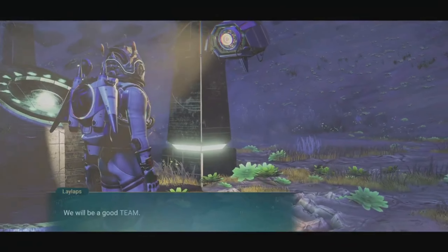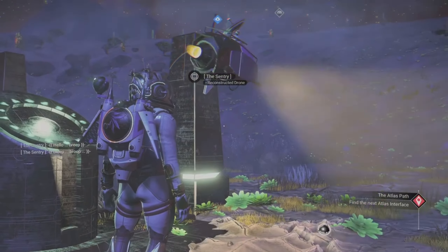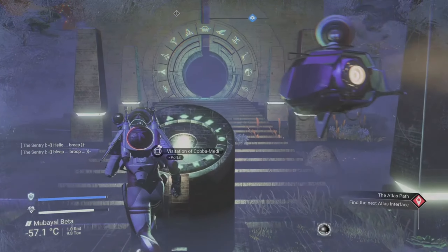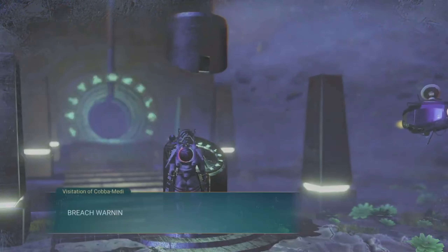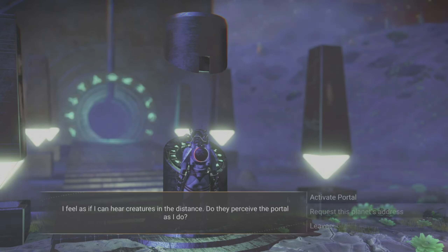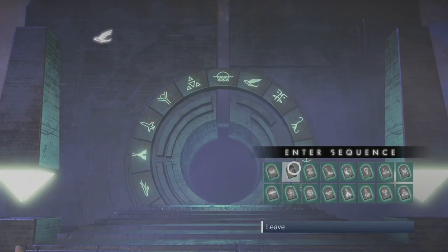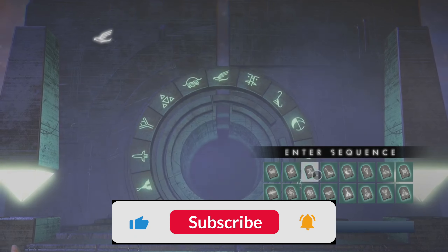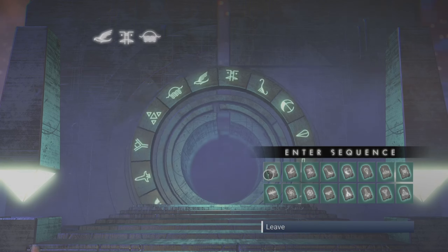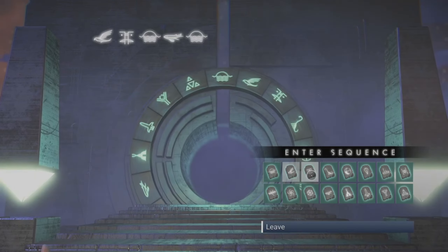There are a couple of things you need to have to be able to find these brand new multi-tools. The first is you want to have quick access to a portal, and you also want to have unlocked all 16 of the portal glyphs to use the portal to its full potential. If you don't yet have quick access to a portal or haven't unlocked all 16 portal glyphs, don't worry — I've created videos showing the quickest way to find all 16 portal glyphs and how to find portals quickly, so I'll leave links to both in the description below.